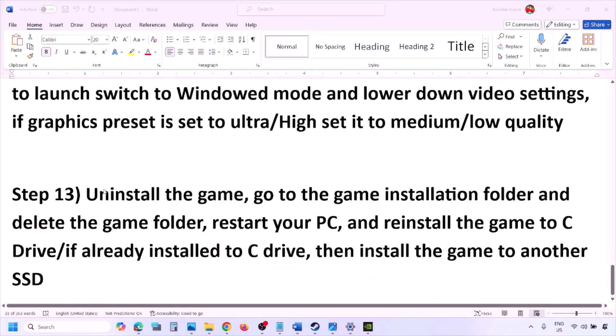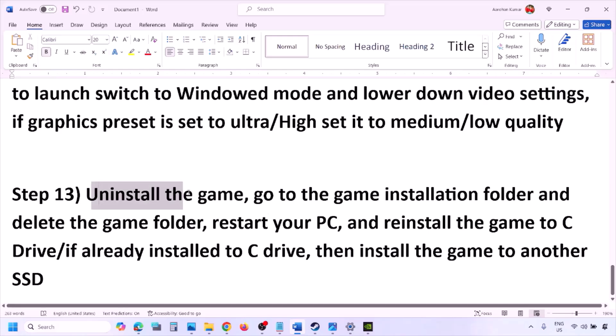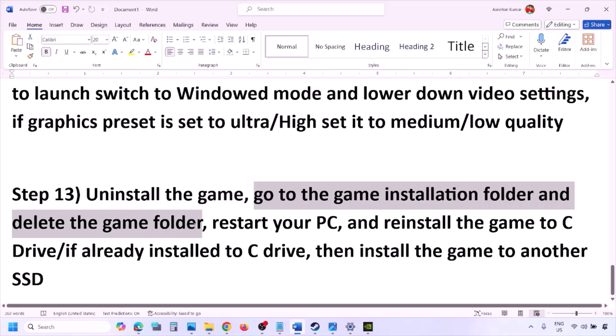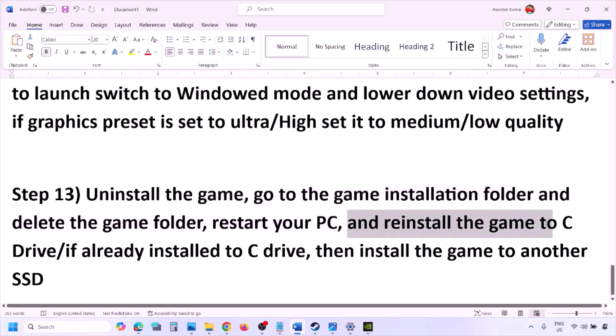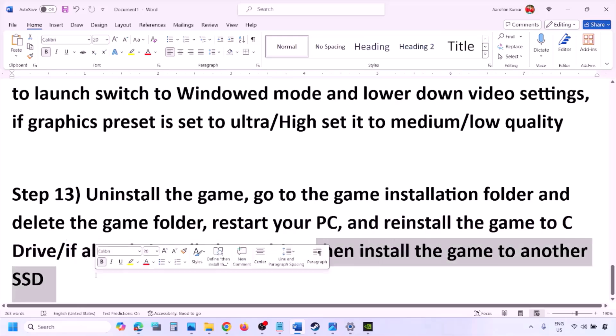The last step is to uninstall and reinstall the game. If nothing is working, go to Steam, right-click on the game, and click Uninstall. After uninstalling, go to the game installation folder, delete the game folder, restart your computer, and then install the game to the C drive. If the game was installed on a D drive, E drive, or any external drive, try installing to the C drive. If it's already on the C drive, try installing it to another SSD and check.